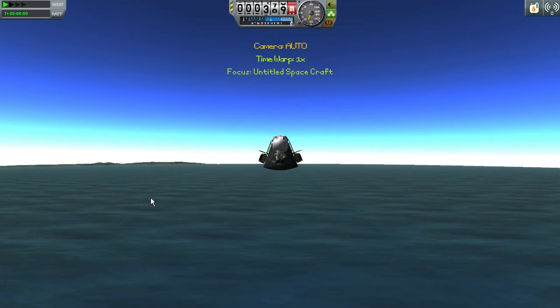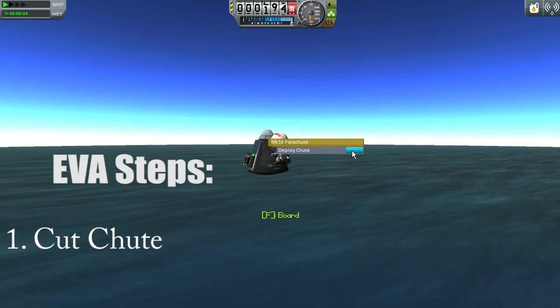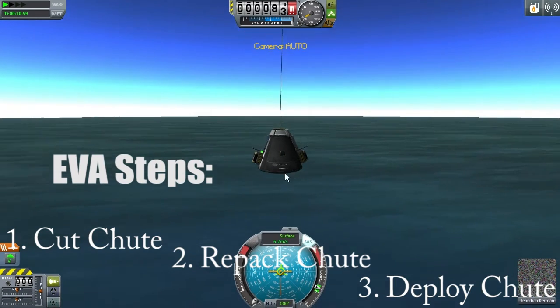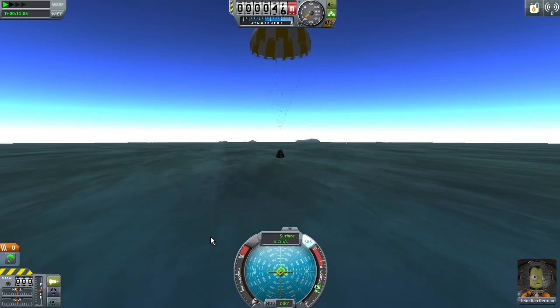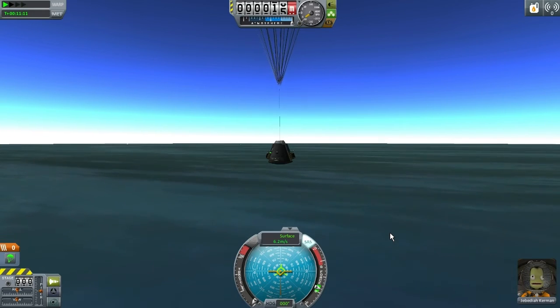Here are the three steps. First, you have to cut the parachute. Then you have to repack the parachute. Then deploy the parachute — and you can do this all from EVA. With luck, your quicksave will give you enough time to repack them all.